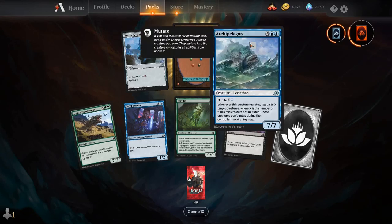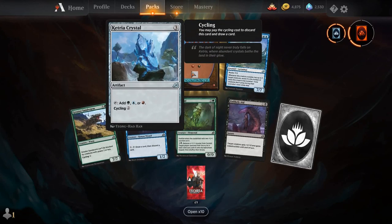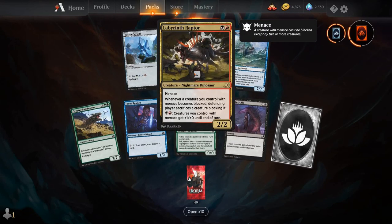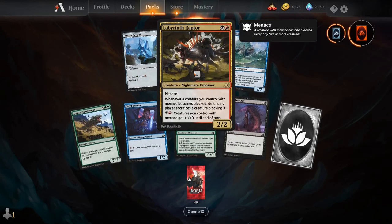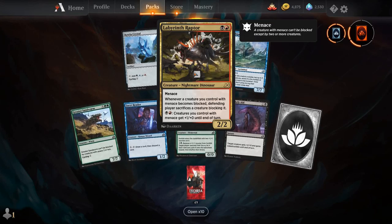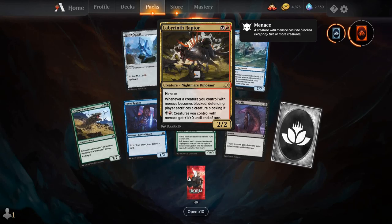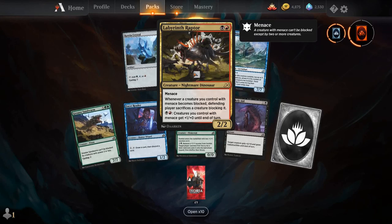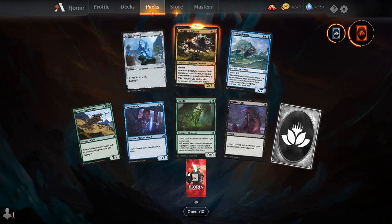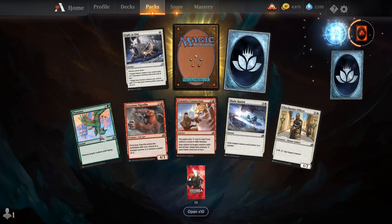Greater Sandworm, Facet Reader, Fertilid, Unlikely Aid, Alcapella Gore, Petra Crystal, and our rare is Labyrinth Raptor. For a black and a red, you get a creature Nightmare Dinosaur with Menace — it's a 2/2. Whenever a creature you control with Menace becomes blocked, the defending player sacrifices a creature blocking it. For a black and a red, creatures you control with Menace get plus 1/plus 0 until end of turn.